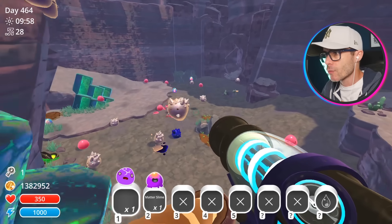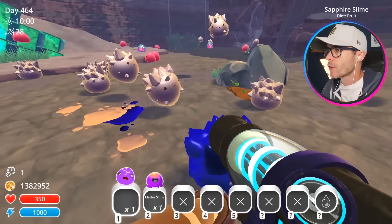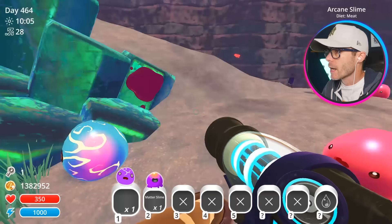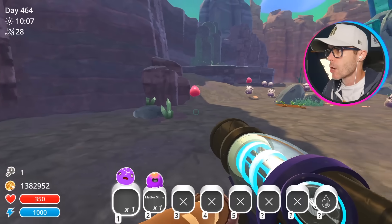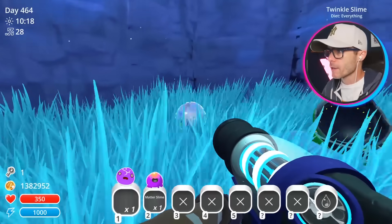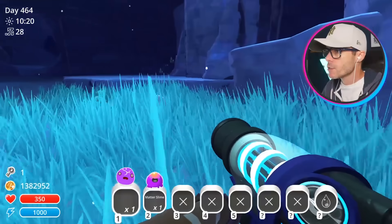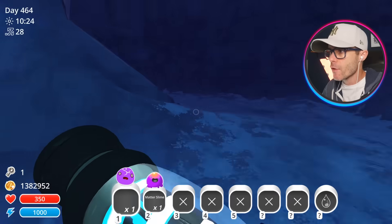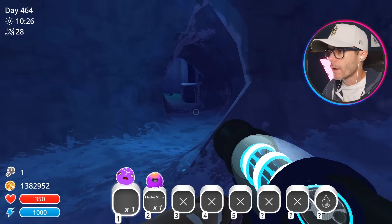We've got a sapphire slime — isn't he cool? Step back! That's an arcane slime. That's not one of the modded slimes. Let's just keep going. There's always a twinkle slime here for some reason. I don't know why. He just hangs out in the cave. It's a little bit sad — doesn't even have any friends. Maybe I should get him one.